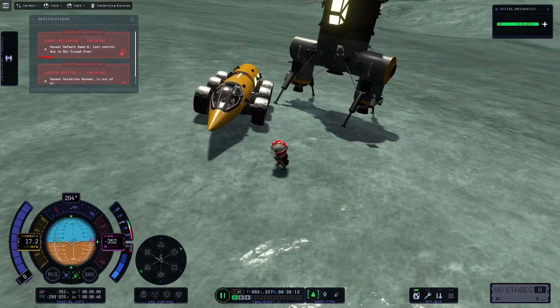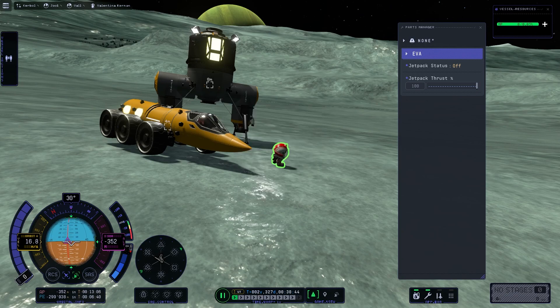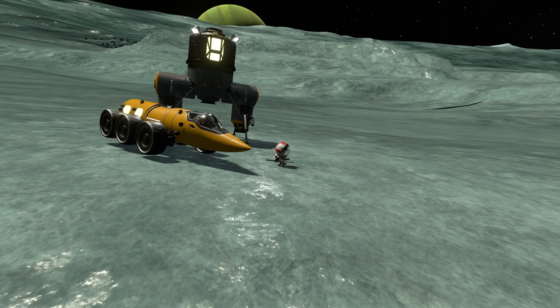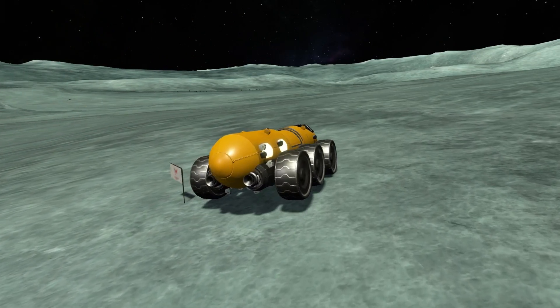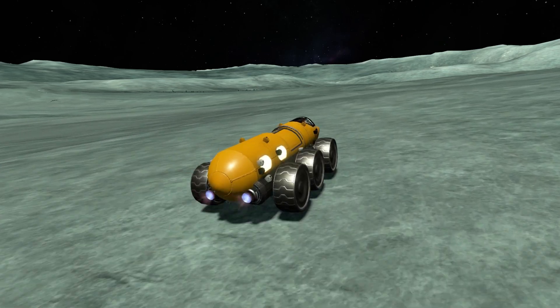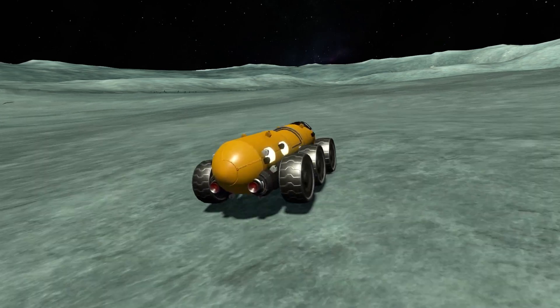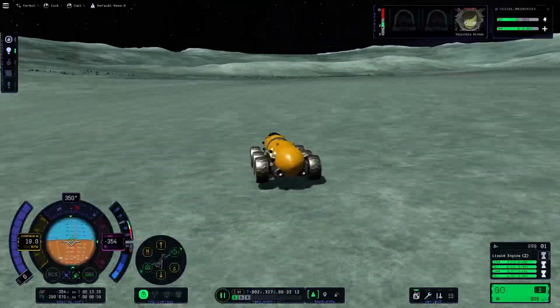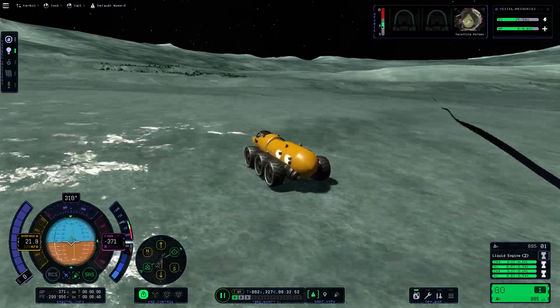Look at how badly parked this car is — but I won't make that joke, I'll spare you. Val can do the first extravehicular activity on Val before planting the flag of course. This has to be in the mission — it's the most important part. The only reason I went here is to plant the flag. Speaking of the rover, we can get it out and activate the rocket engines because we have a rocket-powered rover. I drove toward some scattered things I saw on the surface because I didn't know what they were.